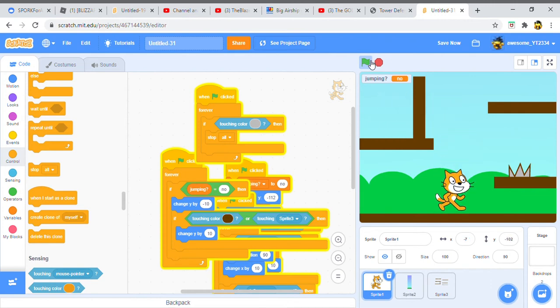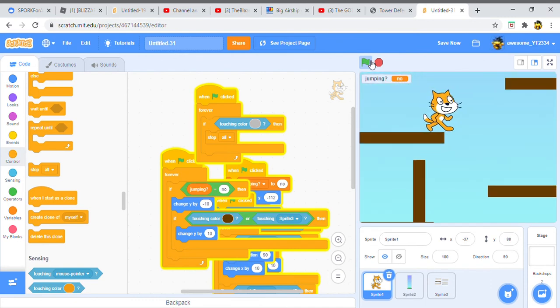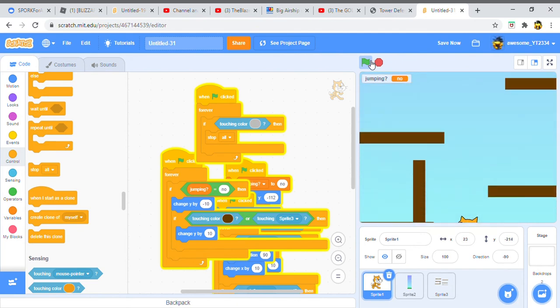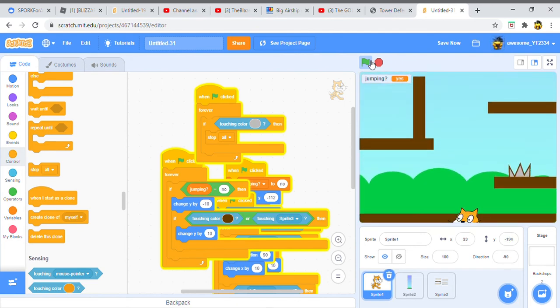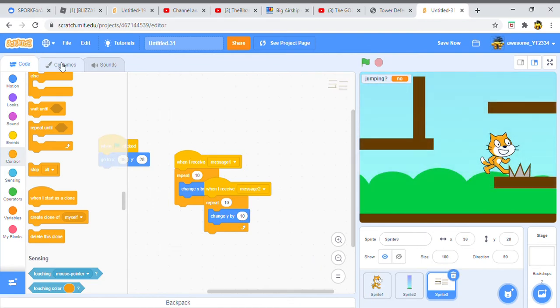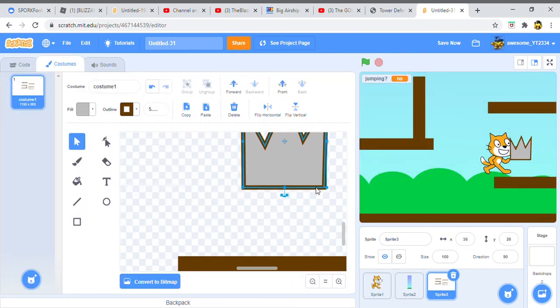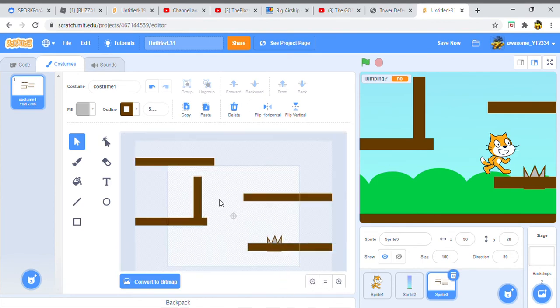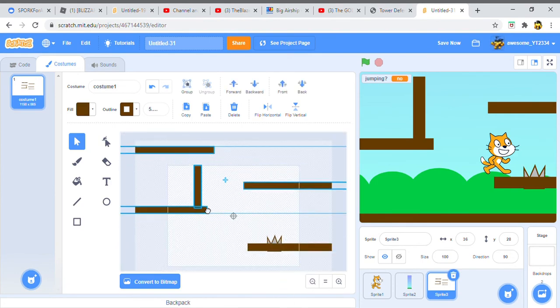The cool thing is you can go through the platforms so you can basically float or use them as an elevator. But you've got to be careful when you get down to the ground — you don't want to touch the spike. Maybe you don't want it at the very start. You can put it further in so people can still use the platform, and maybe move it further up so it's a little harder.